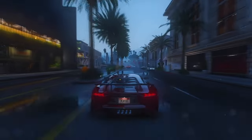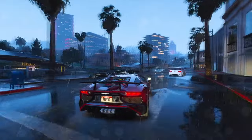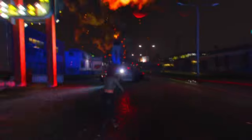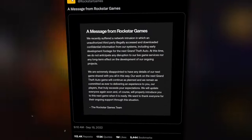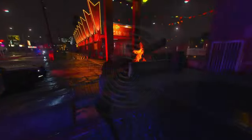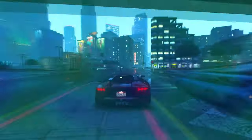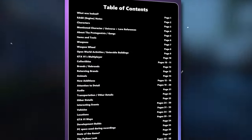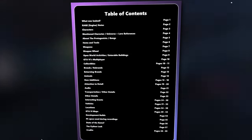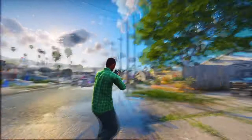Dedicated fans have compiled a 60-page document that meticulously covers every new feature revealed in last year's leaks. These features have been officially confirmed by Rockstar Games, as they originate from footage Rockstar themselves acknowledged as part of Grand Theft Auto 6. Keep in mind the game is still in development, so some details might evolve. If you're interested in delving into the full document, you can find a link in the description — it's quite an extensive read, so we'll break it down here. Let's begin by discussing the game engine.